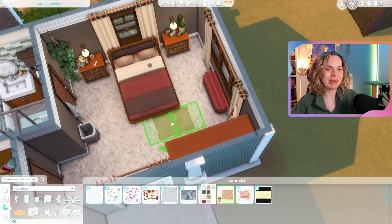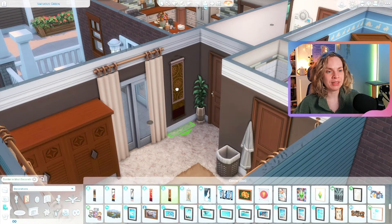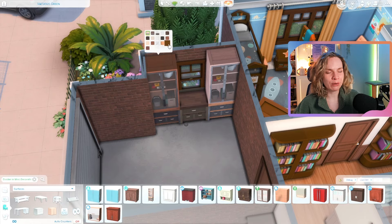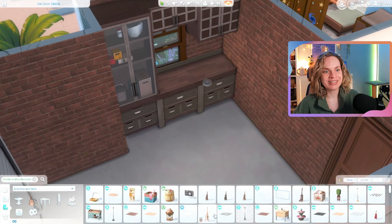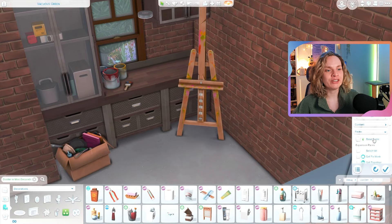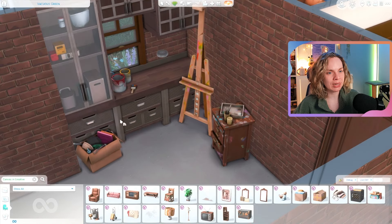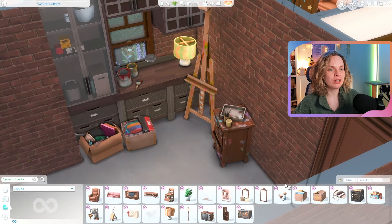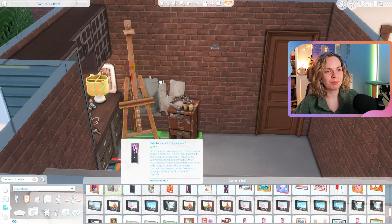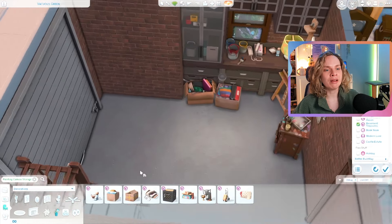The parents' bedroom uses a lot of orange wood tones and red. It's pretty simple and they have an ensuite — I didn't record that one to keep the speed build shorter. The garage for this house I turned into a little art corner situation with some gym equipment — a nice little hobby space using a lot of items from the Basement Kit.